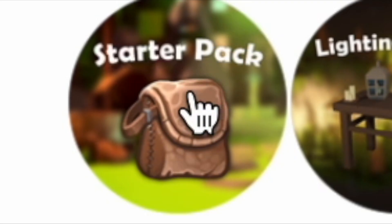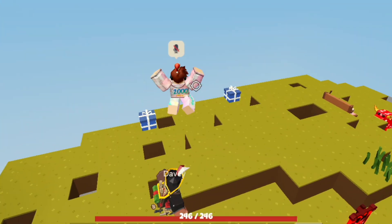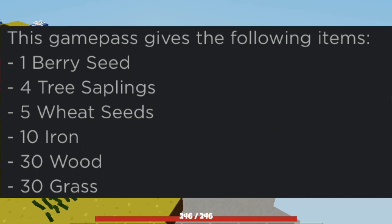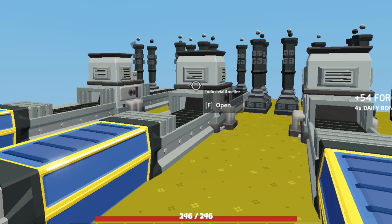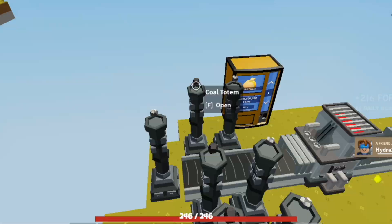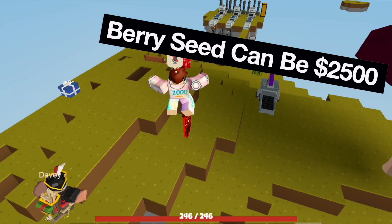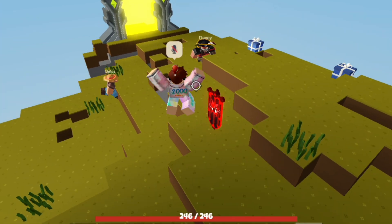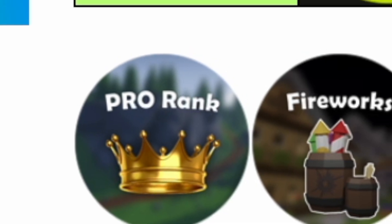Now comes the Starter Pack, which straight away goes in Trash. Check out what it offers: a berry seed, four saplings, five wheat seeds, 10 iron, 30 wood, and 30 grass. I have 150 iron on my farm right now — 10 iron is kind of useless. All those items cost no more than 200 coins, and this game pass costs 199 Robux.